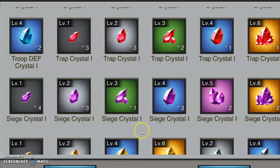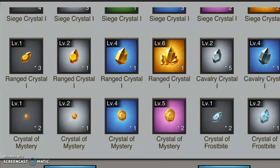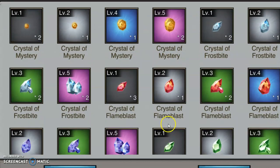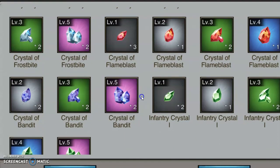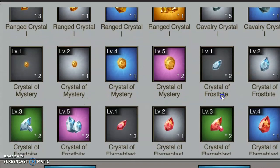Trap crystals help the effectiveness of your traps. The siege crystal applies to your artillery — if you have anything to do with artillery and want to make it really effective, siege crystals are what you want. Range goes with range gear, cavalry with cavalry gear. Crystal of Mystery is for construction benefits — put this on your construction gear. Crystals of Frostbite apply to infantry and cavalry. Flame Blast is range and cavalry. Bandit is range and infantry. And then you have your infantry crystals.